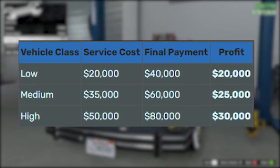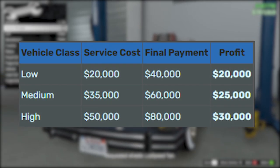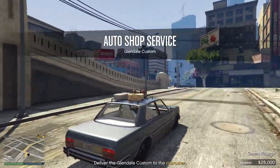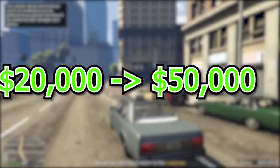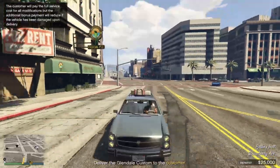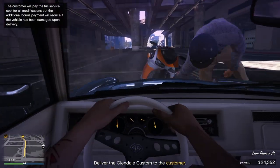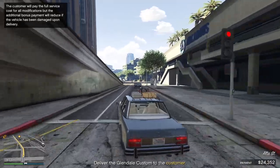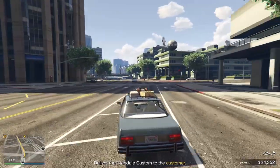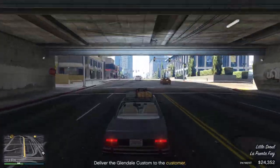On screen is a table showing how much you make from each vehicle class. Unfortunately this one does require a small service fee that ranges depending on the vehicle class, between $20,000 and $50,000. However, if you deliver the car you will make that back and a little profit ranging from $20,000 to $30,000, which is pretty good. The only real downside apart from the service cost is that you also need to own an auto shop, but if you do, doing these every day will make you a little extra cash.